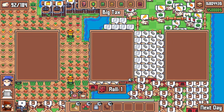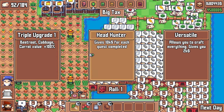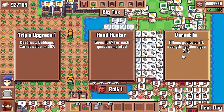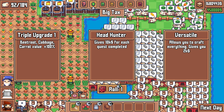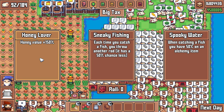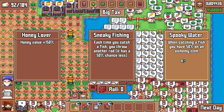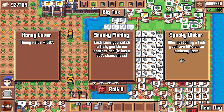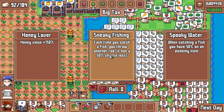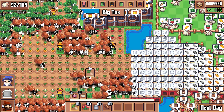Day two dawns and we get an upgrade. We have triple upgrade: beetroot, cabbage, and carrot — we are only growing carrots out of that bunch. Head hunter gives 10k for each quest completed. Versatile allows you to craft everything and gives two grand. I'm gonna re-roll this — versatile would have been great in week one, but it's pretty useless now. Honey lover — we dismantled our honey operation last week. Sneaky fishing: each time you catch a fish you throw another rod. Spooky water: when catching a fish, 50% chance for an alchemy item. I don't like any of this — let's go sneaky fishing, I guess.